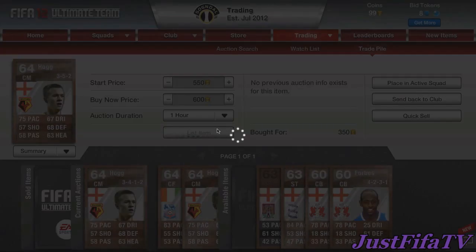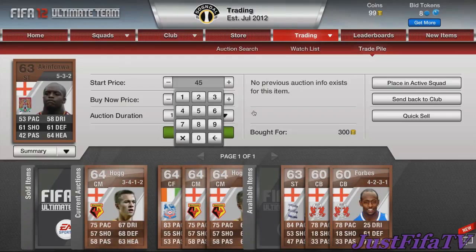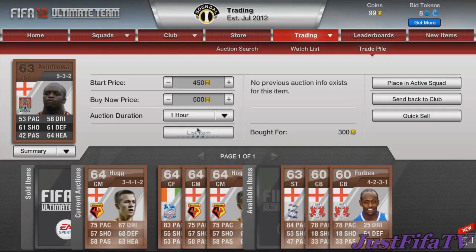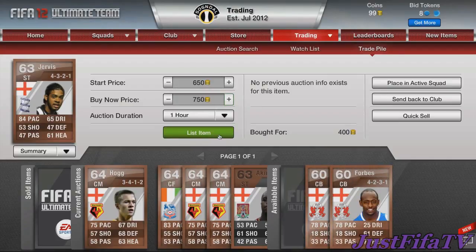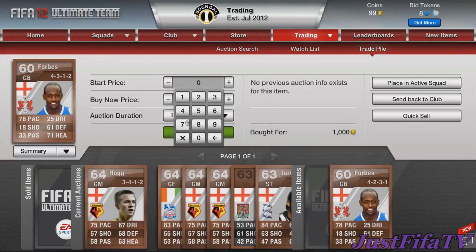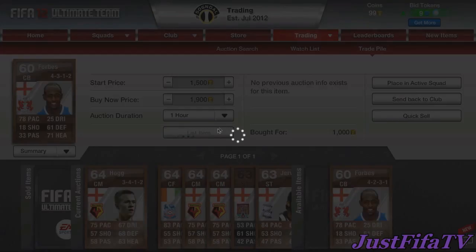Then we picked up Akinfenwa, plays for Northampton — he goes for quite a bit because of his strength, he's pretty much a tank on the ball. Picked him up for 300, trying to get 500. Then Jake Jervis from Birmingham, good pace and shooting, picked up for 400, trying to get 700 — he's in a decent formation too. Then two Forbes, not sure exactly who he plays for but it's in the lower leagues, picked up for 1000, trying to get 1900.